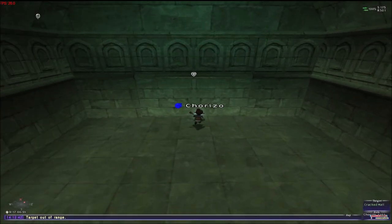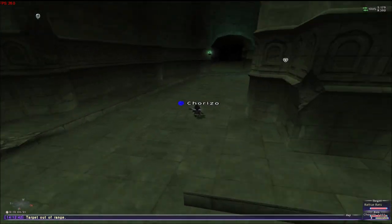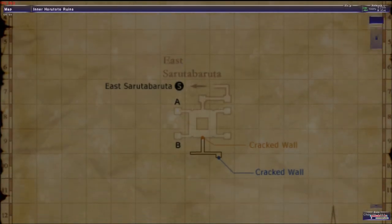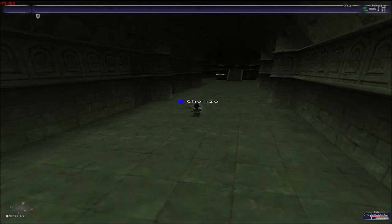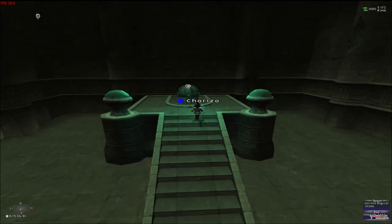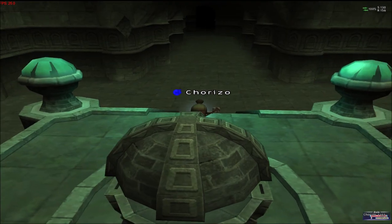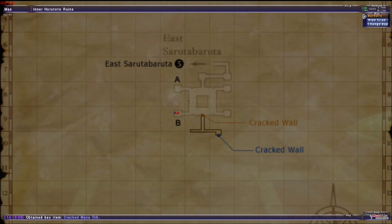We exit that area and then we go to our left as soon as we exit. There's going to be the gizmo right there, so we're going to get a key item from it. There's a long CS again, and we get the key item. This is the area.